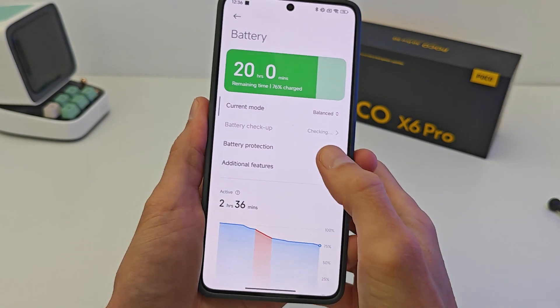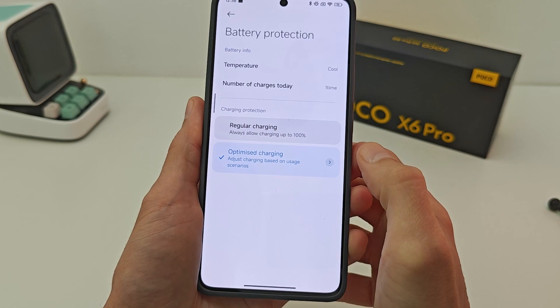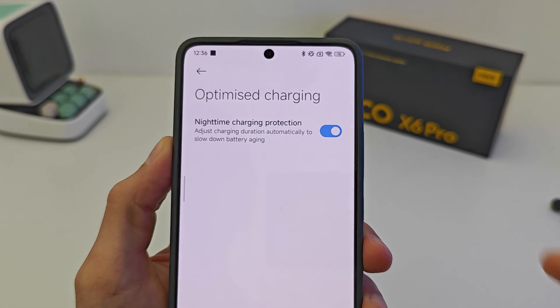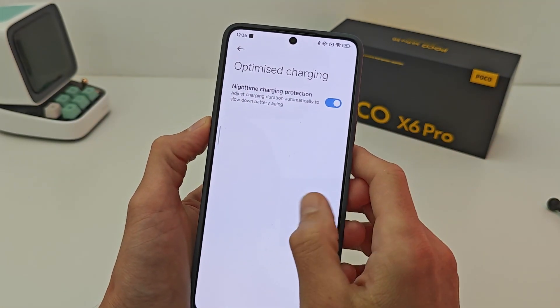Next, under Security and Battery: there is Battery Protection with options for Regular Charging, Optimized Charging, and Night Time Charging Protection. Activate this function for a very good battery-saving result.